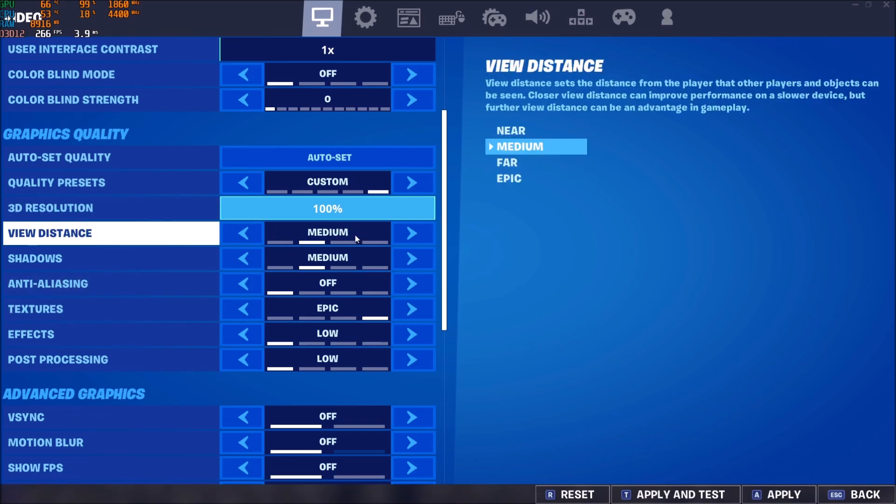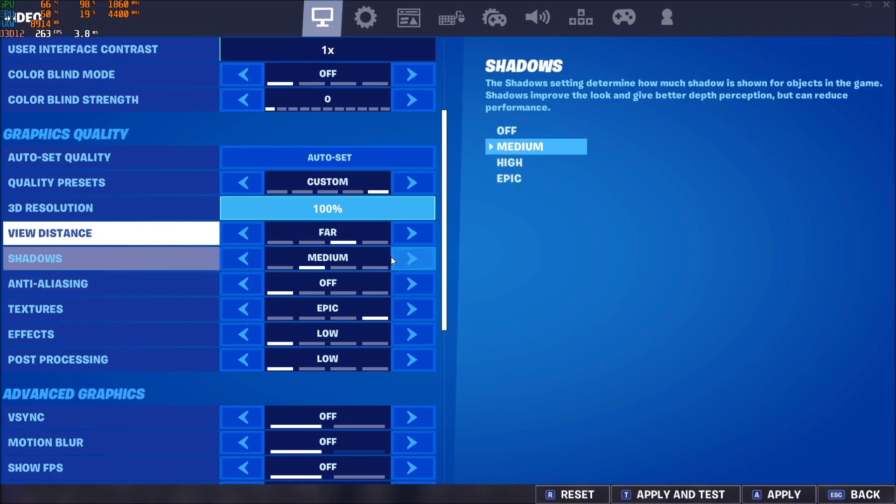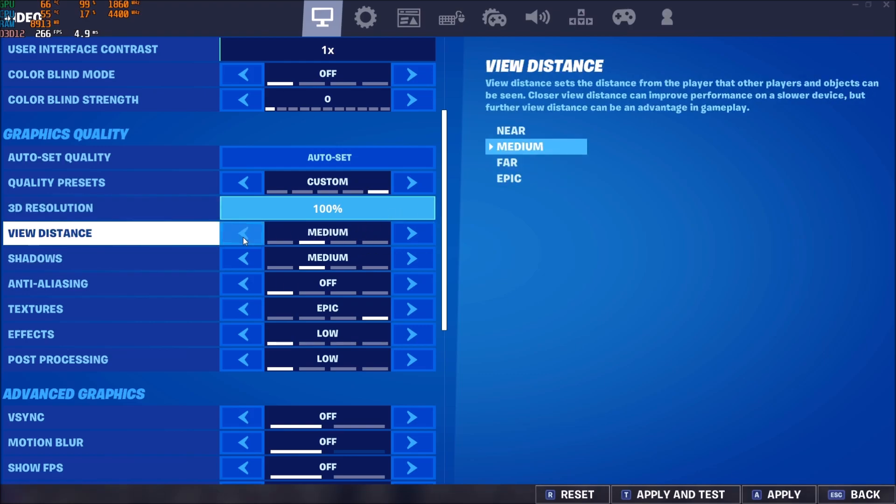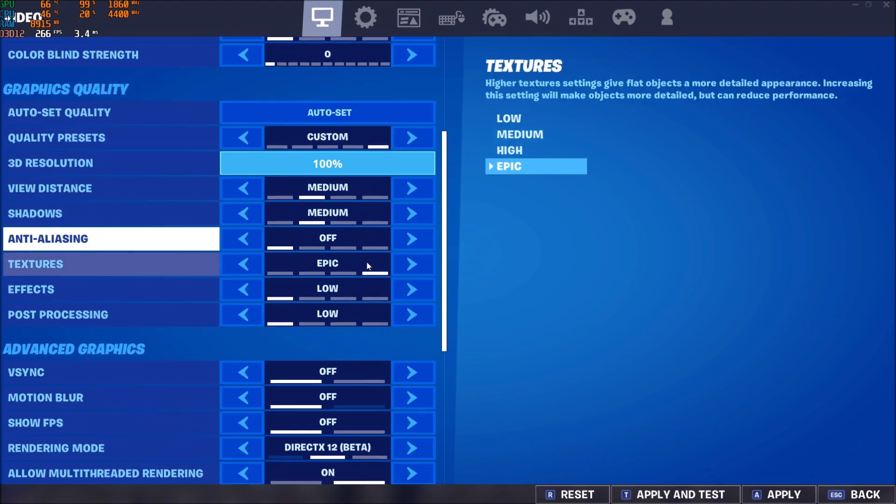View distance really depends on your PC. If you have a low-end PC, go with medium. If you have a mid-range or better PC, go with far or even epic. This is really important when you're playing a battle royale — I don't recommend playing on near, so really important to go with at least medium.